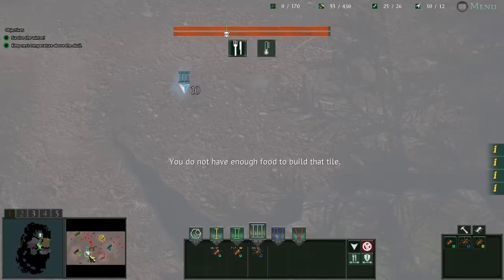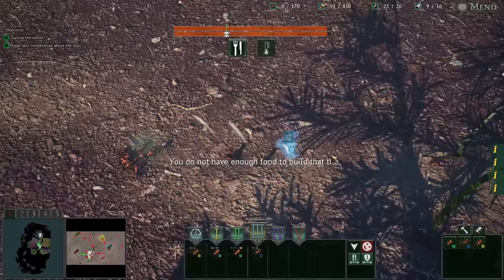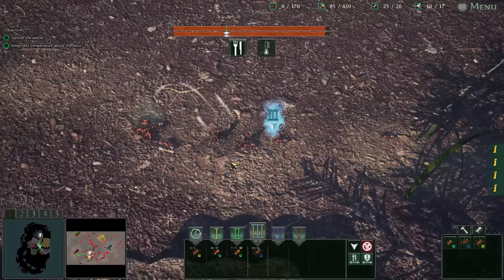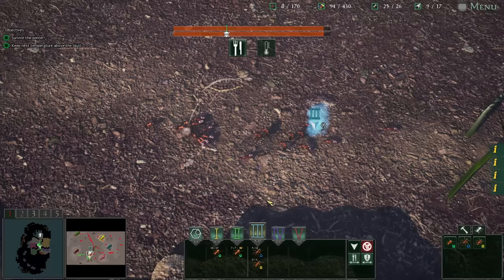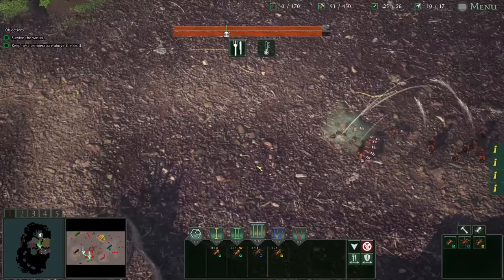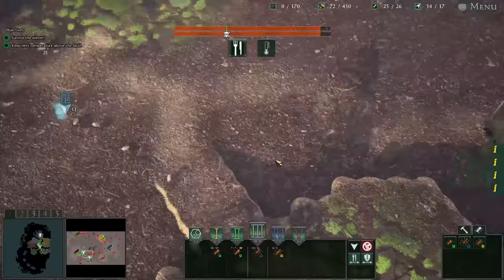They're now extremely inhospitable to the ants, seizing up their limbs and making foraging difficult. We have our entire army. If it gets much colder, ants venturing far from the nest are likely to freeze to death. There are more of them — I really don't like that. Fall back, troops! I think they destroyed us — they took out my entire army. There's so many of them and these casters are... uh-oh.